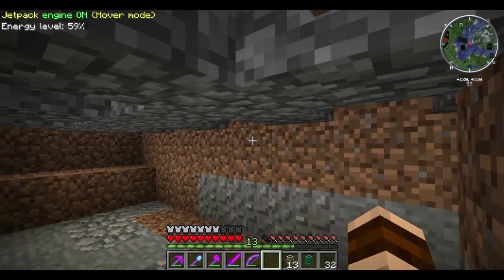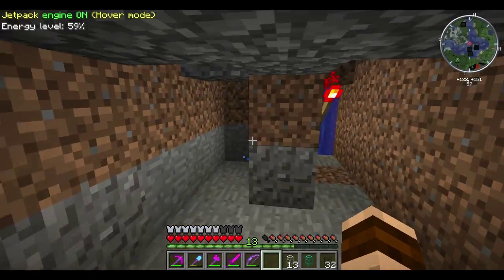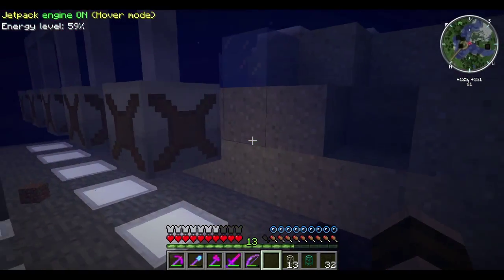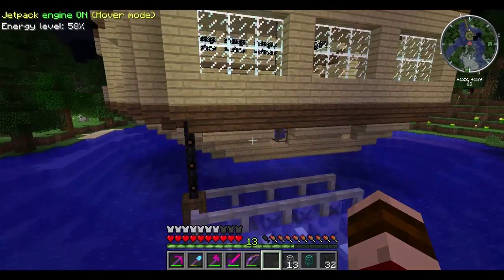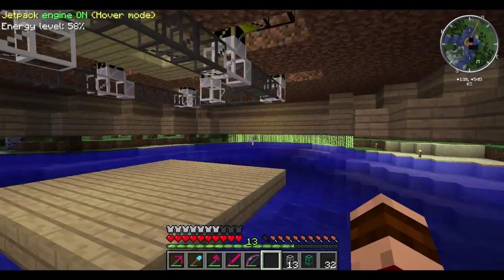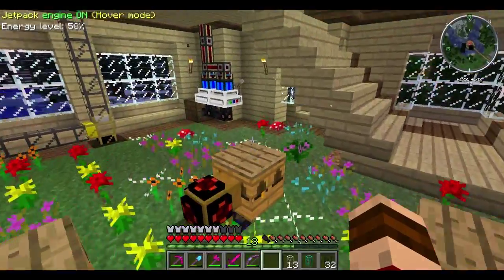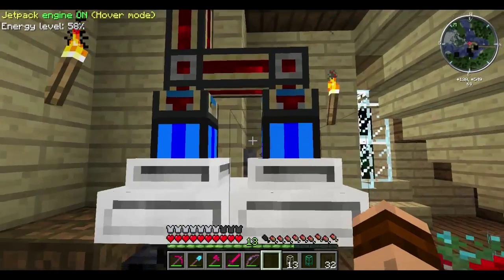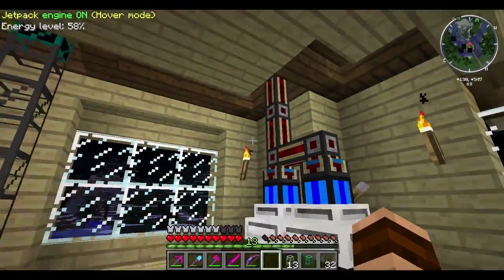We dug out this area and have lights with redstone torches underneath. These lights were donated as part of the 'Got Milk' sign on the server - I found a good use for them. The EU power source feeds some electrical engines, and we have copper cabling going to two electric engines. We can expand by adding more if we don't have enough power.